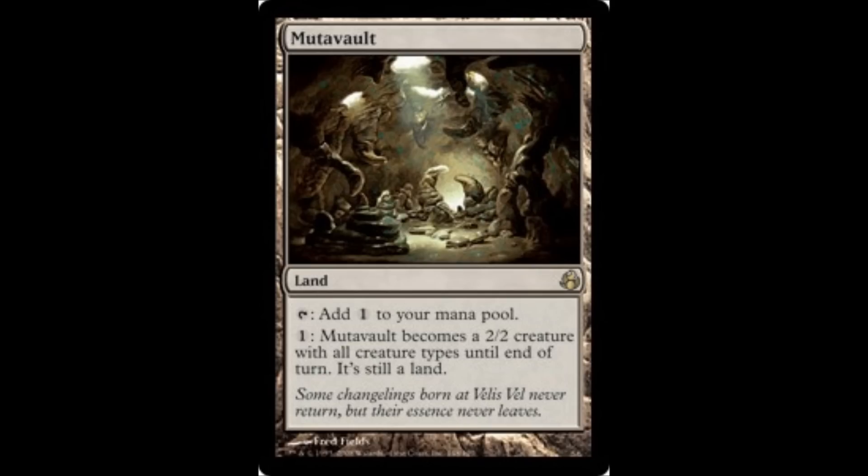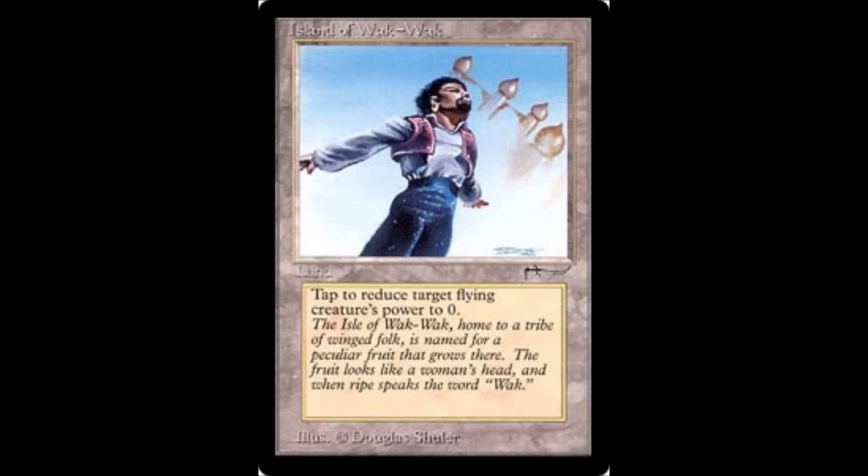Number 6 is Mutavault. It's a changeling land and a very cheap man-land — you only have to pay one colorless to turn it into a 2/2 until end of turn, and it is all creature types, so you can use your Elephant Graveyard to regenerate it. Number 5 is Island of Wak-Wak, which is just pure flying-creature hate. It reduces a target flying creature's power to zero, but you can't tap it for mana. Another land from Arabian Nights — some of these lands might just be expensive because they're so old.